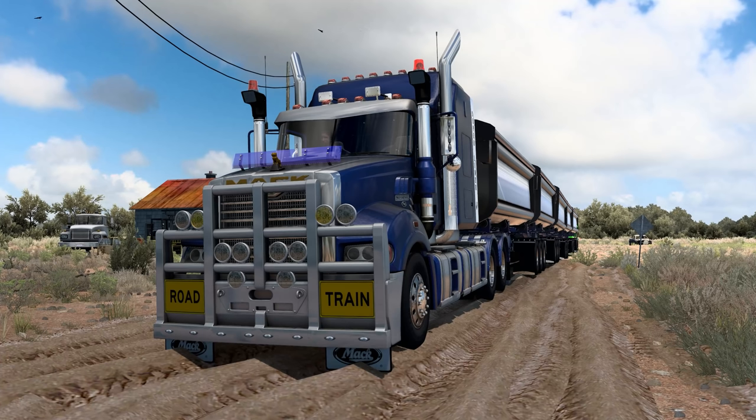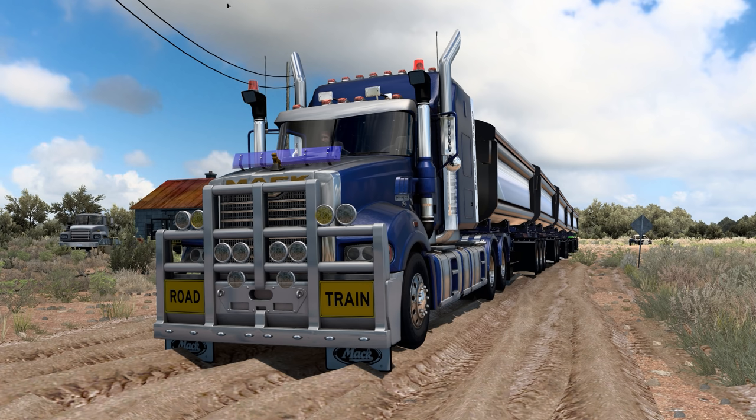Hello everybody, welcome back to American Truck Simulator. Once again, we are back in Australia because there is an update to the Outback map. Everything will be linked in the description below if you want to check it out. We are going here from Kuladi — that's where we were last time — and we're taking a massive mine train all the way up to Mayandita. So I think that's how you say it. A new place to check out.